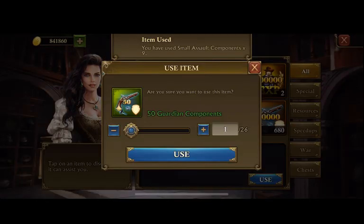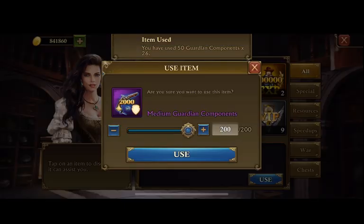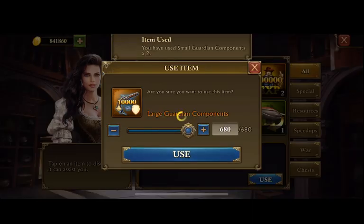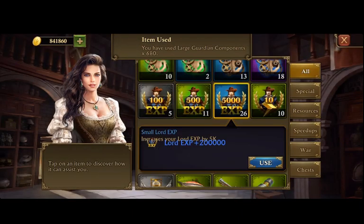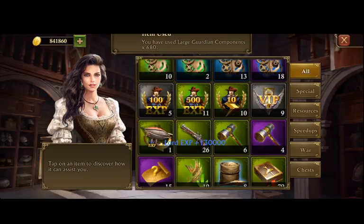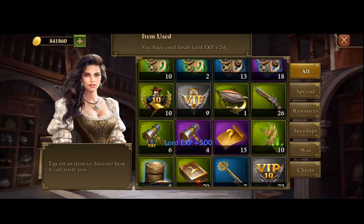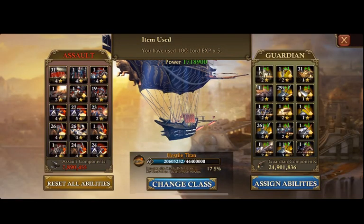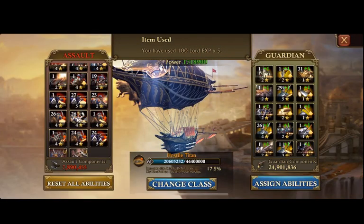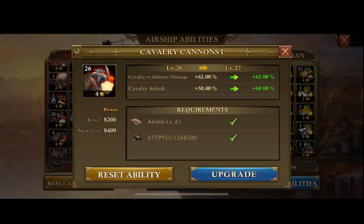I'm just going to finish using up my components and getting them into my usable inventory. Okay, so we're almost at level 62 — that's phenomenal. Now, on odd levels you have more airship abilities that you can upgrade than you do at even levels.